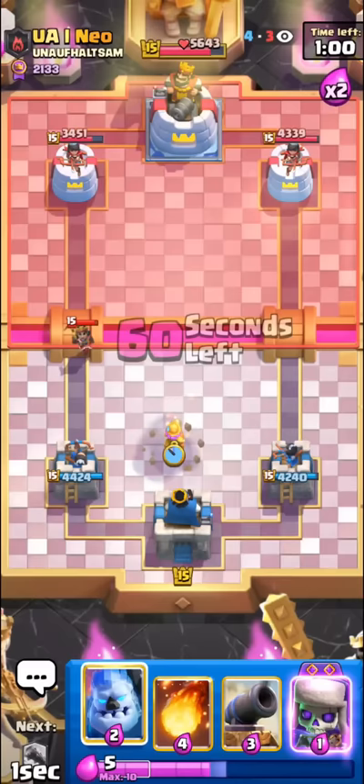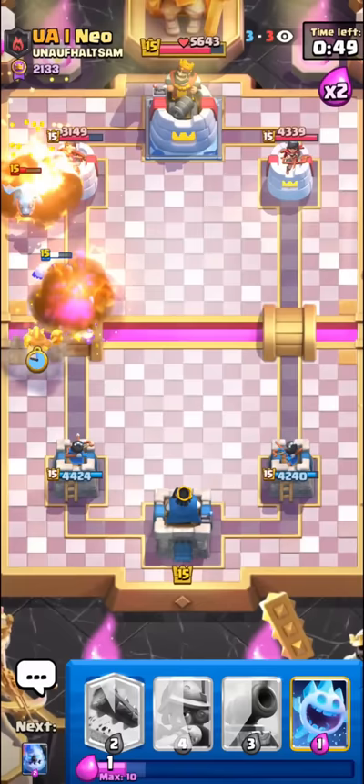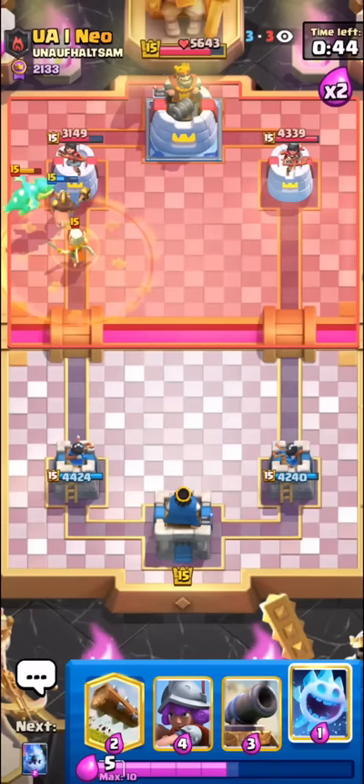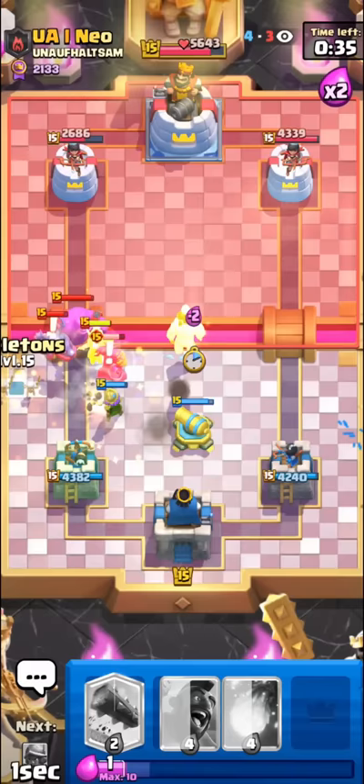We'll see if he tries to get an ability down here. We can go in again — you pretty much just want to constantly spam in these types of matchups and have pretty tight defense as well. Wait, this might be kind of bad — the e-drag is pretty much full HP already.